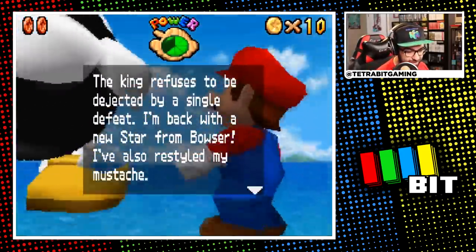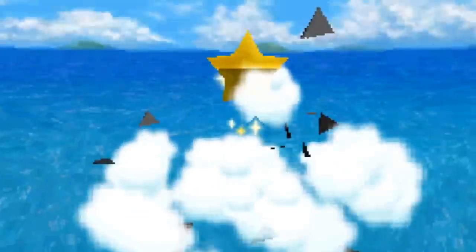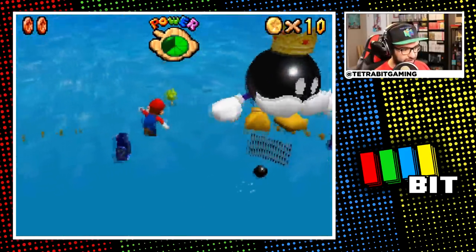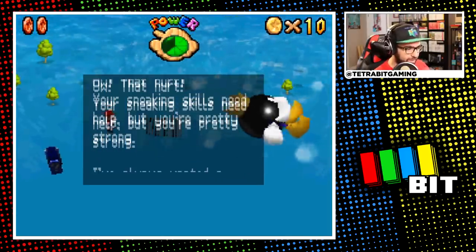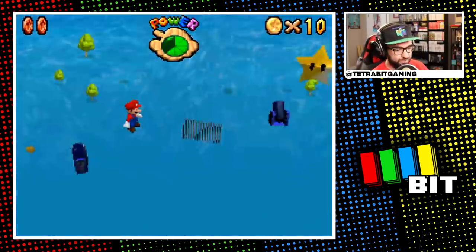One goomba genocide later, the star was obtained. After a quick swig of G Fuel, it was time for a rematch with King Bob-omb — who somehow survived — this time the traditional way as Mario. A quick three throws later and that's star number five.